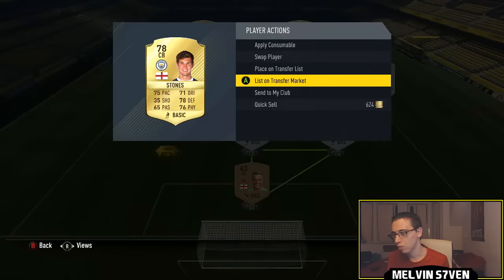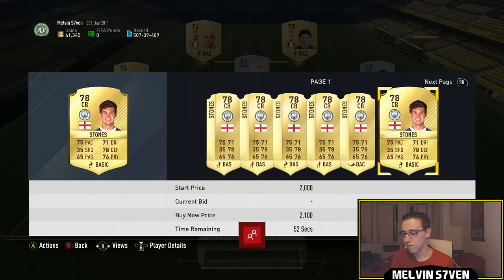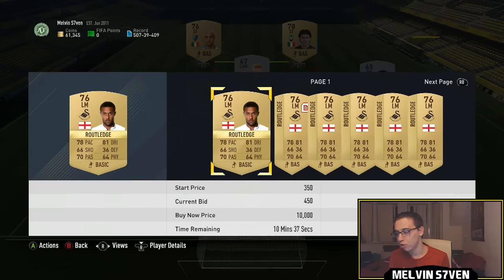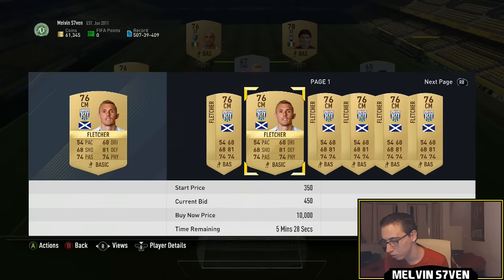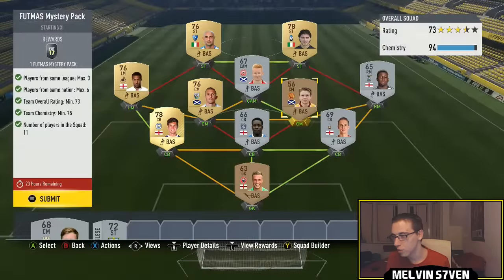So so far we're on about 1-something K, but Stones you can get for about a grand. But again, you could use a non-rare English Premier League centre back — it really doesn't matter who you use. I'm just using players in my club, so I know for a fact you could get this down to 3k. Got Routledge there, he's no more than 600-700 coins. Darren Fletcher, much the same — someone's trying to price fix him very badly, but you can see loads for 700.